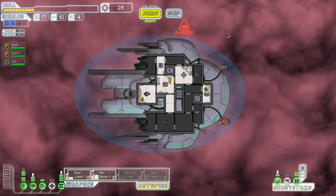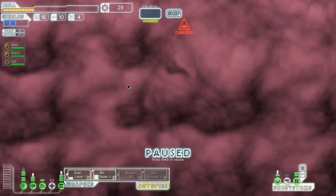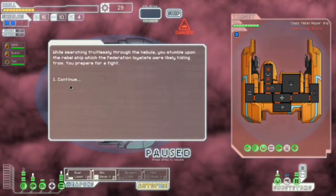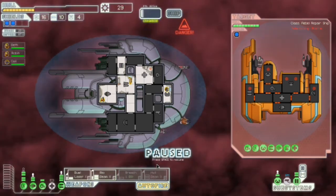Sorry about that guys, I just had to check the recording time. Nebula beacons — I love me some nebula beacons when I'm playing the slugs anyway. Attempt to follow them. Yeah, we can fight. They appear to have two drones. They've got a med bay, so I need to drop that. They've got a double shot missile, so weapons are a priority.